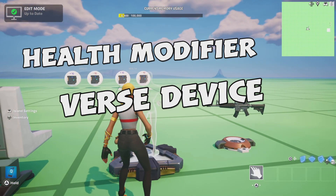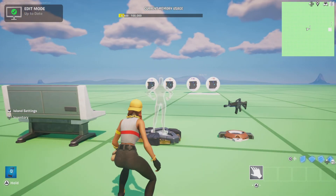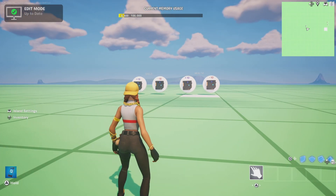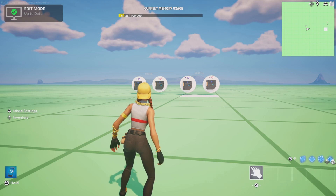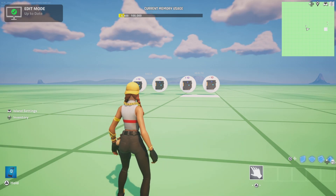Yo, you guys, what's up? This is your girl, Dragon, and I have a new tutorial here for you. It's basically a verse code. I'm going to show you guys how to make a health modifier device with Verse. This video is just going to go through showing you how it works, and the code will be posted below, so be sure to check the description box for that link. It will take you directly to the code in the Epic Developer Community.